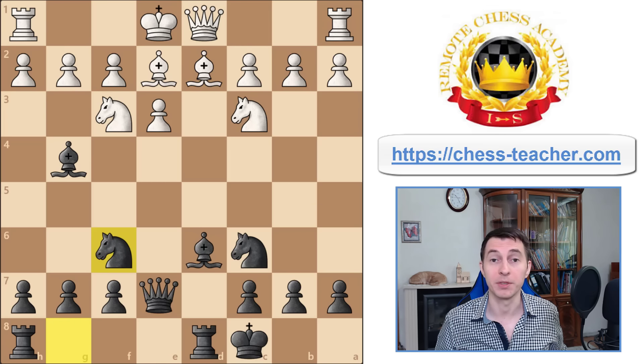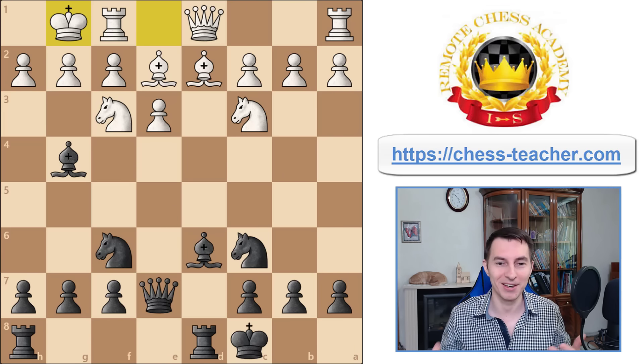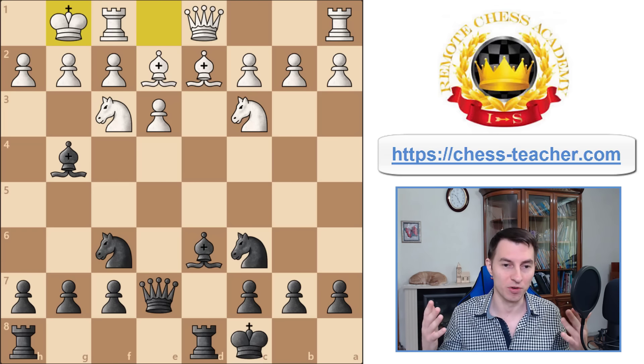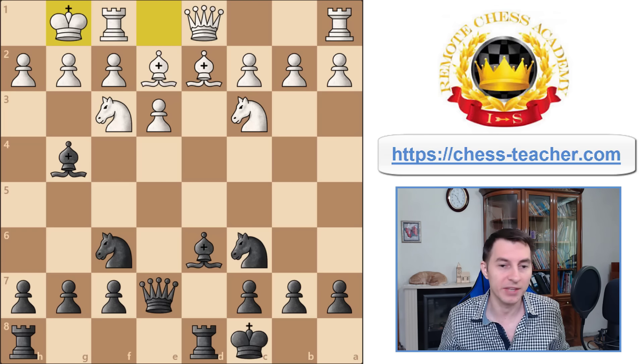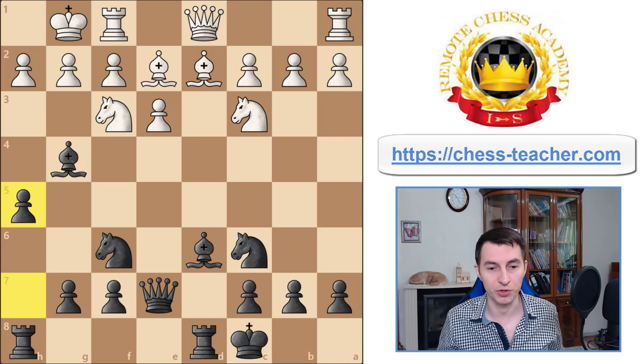Now you just play knight f6, simply develop. White castles, and believe it or not, this position is almost winning for you. It sounds strange because both players were just playing normal developing moves, but that's exactly the case — you're virtually already winning the game. Your attack on the kingside is just much faster, and white is quite stuck because you're putting pressure along this file, your bishop is putting pressure here, and you're ready to launch your attack on the kingside, which black usually does by playing pawn h5.